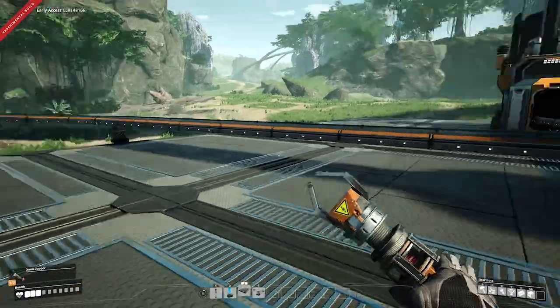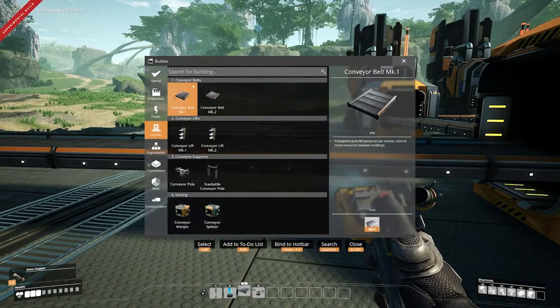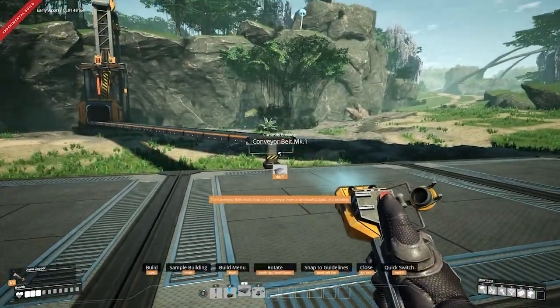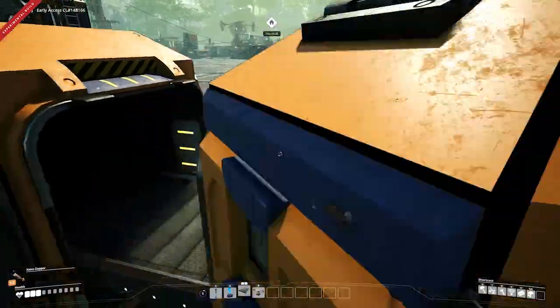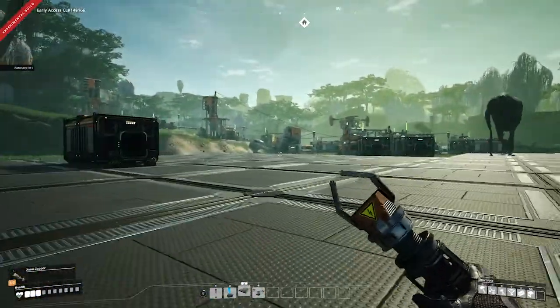There's a slight problem — these belts only take 60 a minute, but we need 120 coming down here. They're running at the wrong speed. We can actually upgrade them, but we're going to need some more reinforced plates to do so — which this whole system is designed to produce. So we're going to have to manually produce some reinforced plates first in order to automate building the reinforced plates.